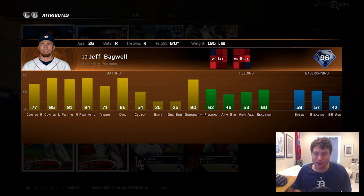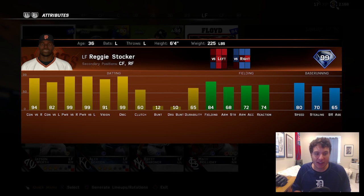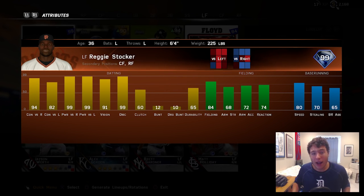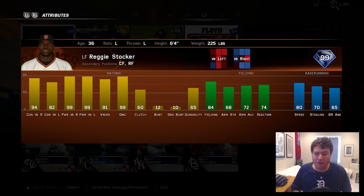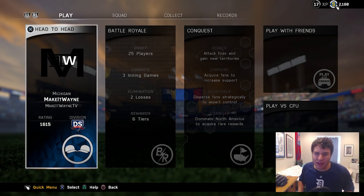This card is going to hit some tanks. You will also be getting a look at 99 overall Reggie Stalker. This card is absolutely ridiculous — he has 99 power versus both left and right-handed pitchers. You guys know this is Barry Bonds; they just weren't able to use his real name. He also has very good fielding at 84, 91 vision, and he's going to steal some bases with 80 speed.